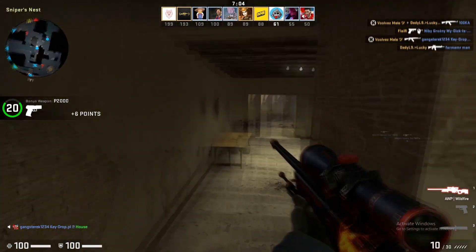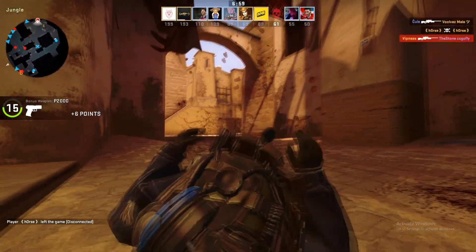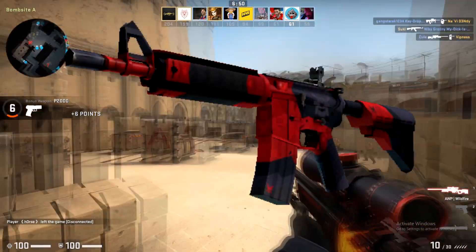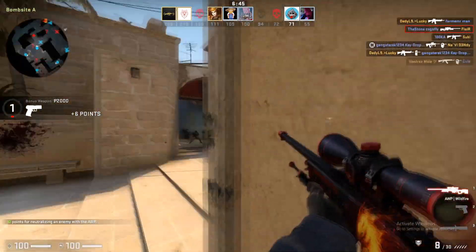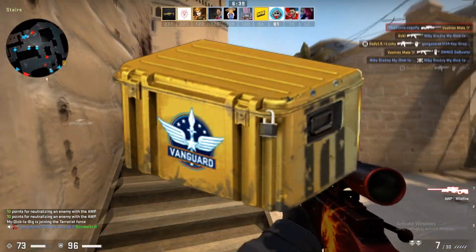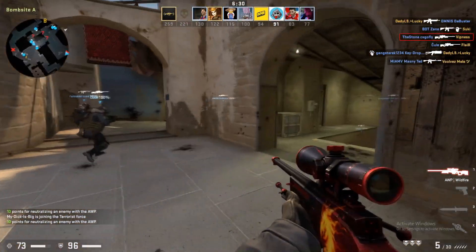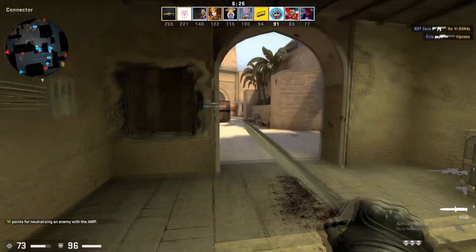Next up we have the M4A4. A lot of people on the CT side use it, and I'm going to suggest the Griffin in field-tested condition. If you don't like the Griffin, you can also get the Evil Daimyo in field-tested condition for around the same price of five dollars — also a very good investment. The Griffin is from the Vanguard collection, which you can no longer get, and I think that case is going to rise in price.